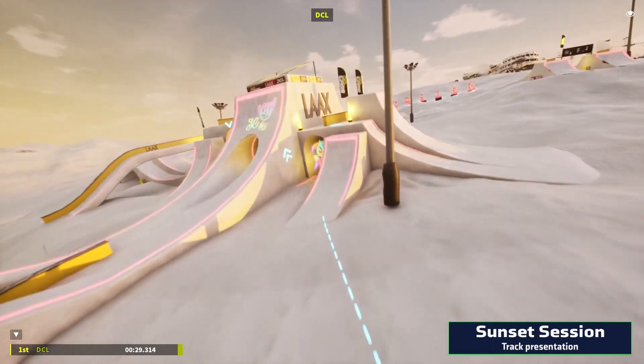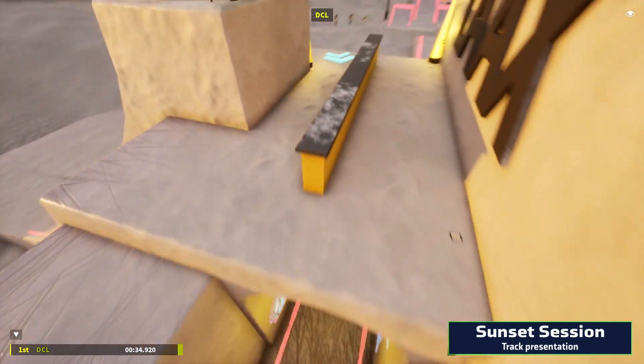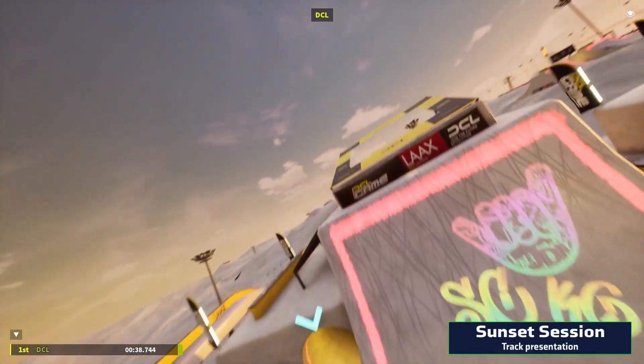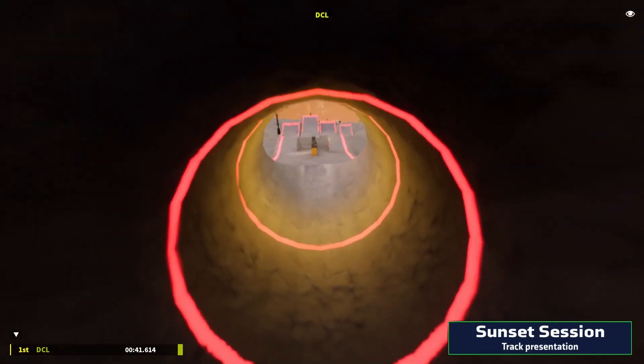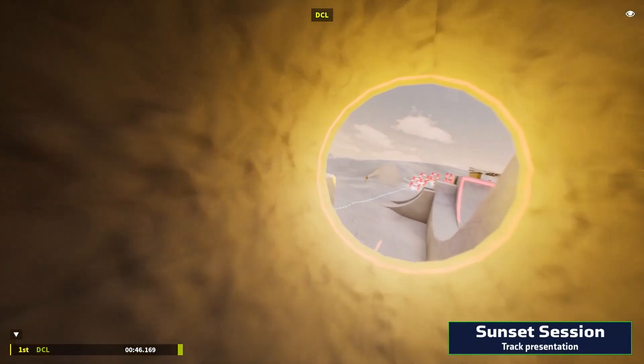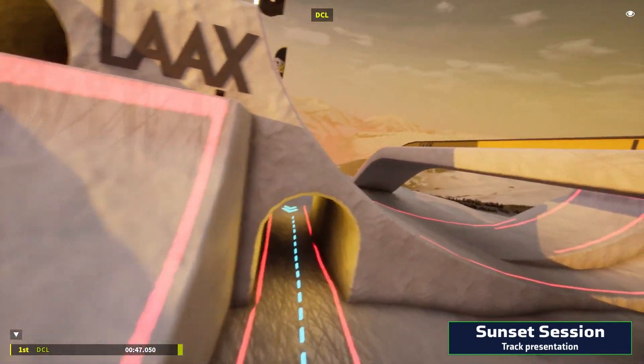Next up, it's full speed towards the Snowpark Castle. It starts off with a wall ride to drop into a tunnel, going up while making a right-hander in order to drop down again through the snow slide. A hairpin right and a hairpin left, zig-zagging through the castle.